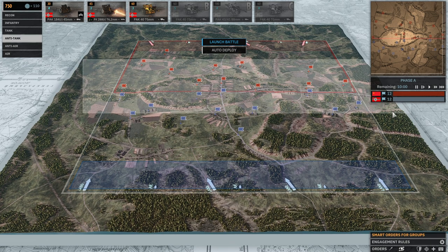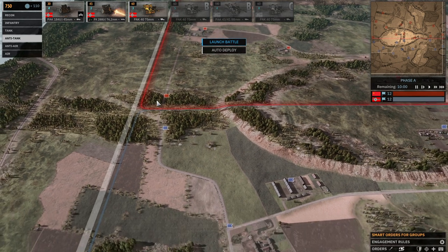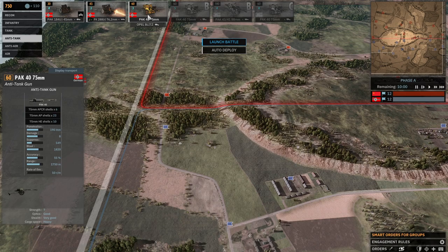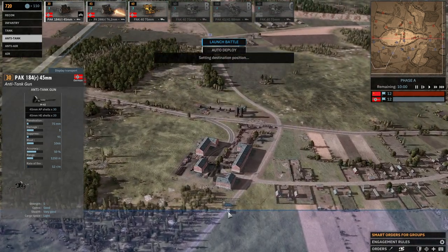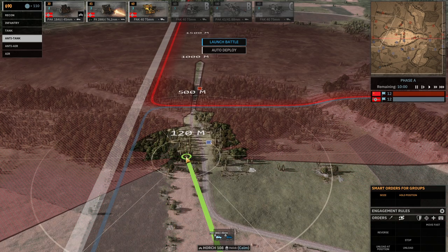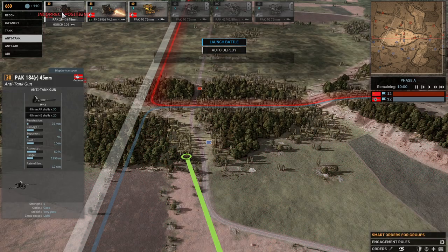So on a map like this classic one - I think this is Orsha or Brest - you have a small forest. Obviously maybe you don't want to bring expensive AT guns or big AT guns. We have three sizes of AT guns: small, medium, and large. By large I mean tremendously more powerful than the mediums. In a position like that you would want to bring a small anti-tank gun. Maybe one or two should be enough.